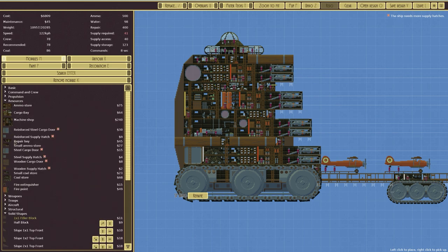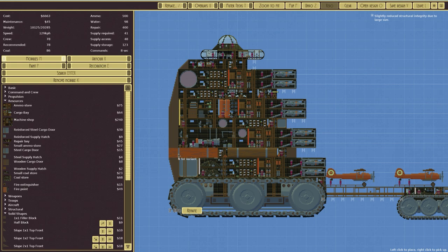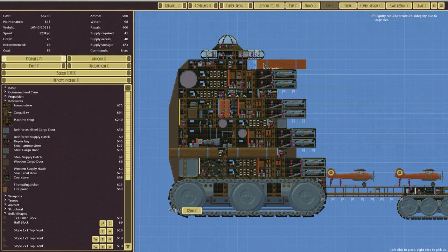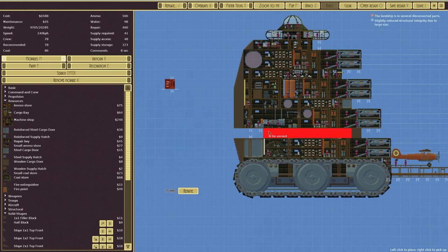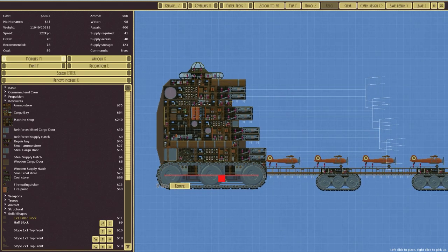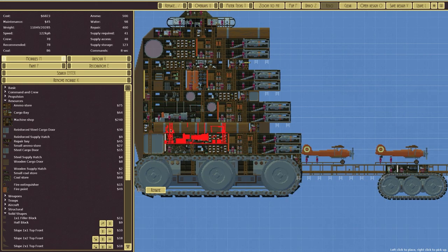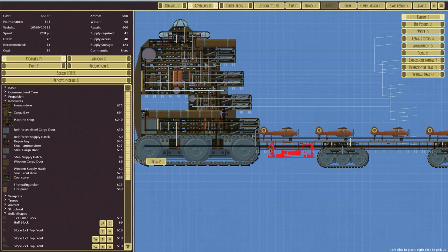Slightly reduced structural integrity again. Might as well look at the keels — pressing N for variant increases the keel size. I wonder if we can remove those and replace them with a bigger one. Slightly reduced structural integrity once again, but I reckon that would suffice. So that's now in. The repair bay needs to be closer to the front — let's look at pathing. It's quite a long way away from the planes. Ideally it would be underslung here.